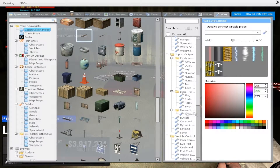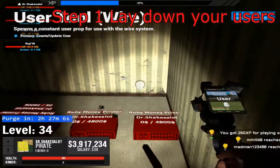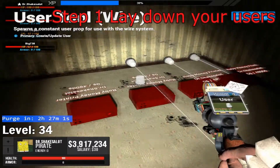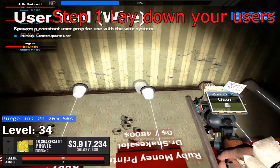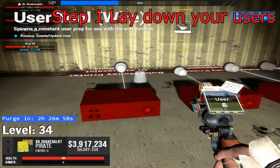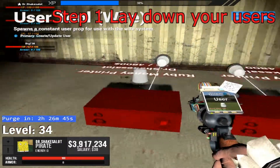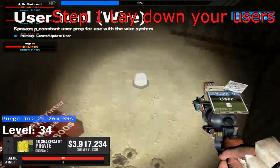Let's get started. Step one, you're going to want to get some users. They're going to be under the sound folder, labeled 'user.' Pick whatever model you want to use and place them down. As you see, I deleted the one I put there originally because the laser came out too far. You want to make sure that your printer is blocking the laser, because as long as it's blocked, it means that it detects the entity. So they're all connected and ready to go.